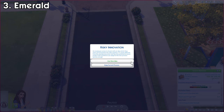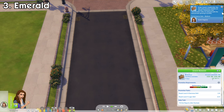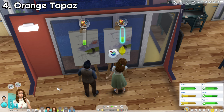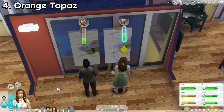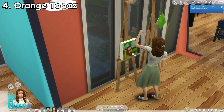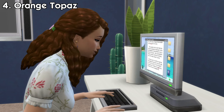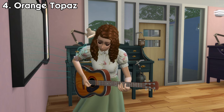Succeeding these chance cards will increase their school or career performance. Orange Topaz will make your sim gain creative skills such as writing, painting, musical instruments, etc. faster. They will also be more likely to create masterpieces, won't get writer's block when writing, and won't burn out when doing creative activities.